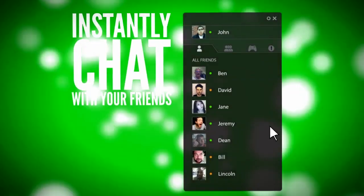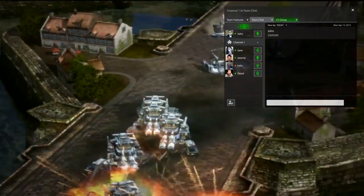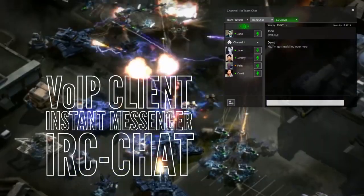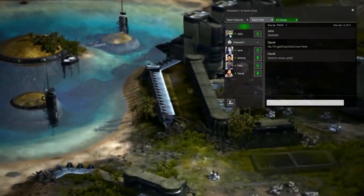Razercoms allows you to chat with friends, join a group discussion, or join the voice chat channel with your teammates. Do it all in one single service, combining the best of a VOIP client, instant messenger, and IRC chat. Don't waste time figuring out multiple apps. With Razercoms, it's just you, your friends, and your games in one convenient location.